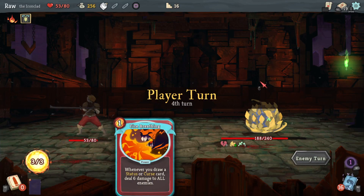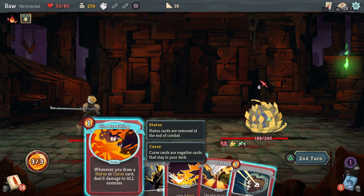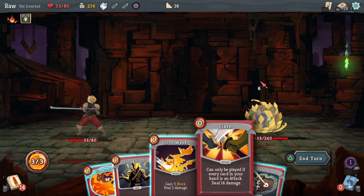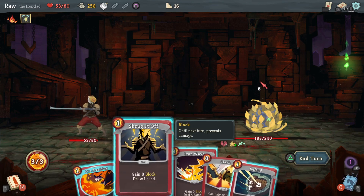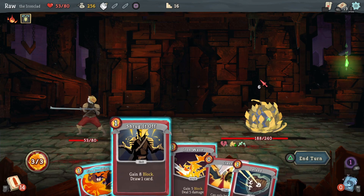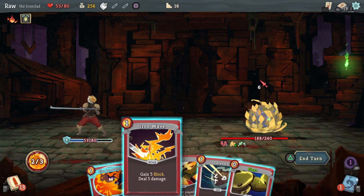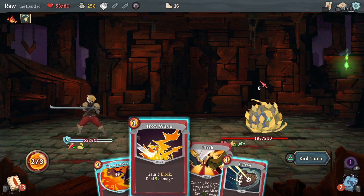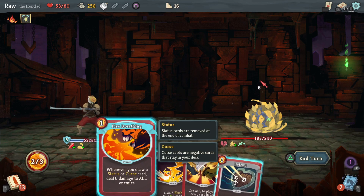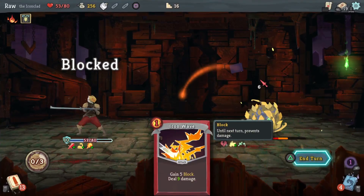Sharp Hide — whenever you play an attack, take 3 damage. No bueno. But I've got Fire Breathing — whenever you draw a status or curse card, deal 6 damage to all enemies. Do I care about that right now? I probably do. So I get 14 damage if I get rid of three of these cards, which I think will be worth it. Flex — alright, let's go.